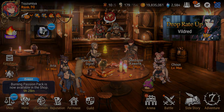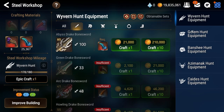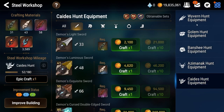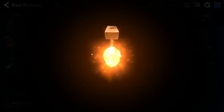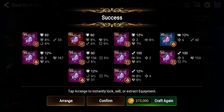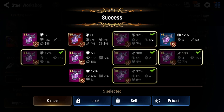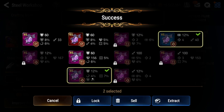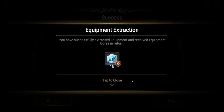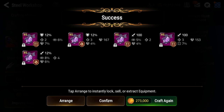Number three: through crafting in the Steel Workshop, which you can find in the Sanctuary accessible from the game's main lobby. Players use crafting materials earned from hunts to craft random gear. This is going to be one of the primary ways you will get gear in Epic 7. When crafting, look for pieces with high stats or the speed substat, considering how important speed is. There will be a high degree of variance when rolling these pieces, so don't get discouraged if you don't find something usable.